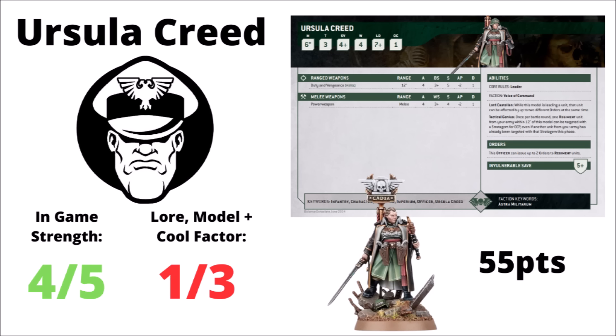Next up is Ursula Creed. What might have previously been a max-score unit has taken a dent to its reputation with the latest balance dataslate. She can't do 3 Fields of Fire 5 anymore with her Tactical Genius ability, but she can make a lot of other stratagems cheaper. Getting Fields of Fire for 1 CP over 2 CP is still nice. The Locus ability to do 2 orders at once on one unit can be useful, though situational as Creed tends to be hiding at the back. She's very cheap and can do 2 orders — a lot of value. I'm giving her a 4 out of 5 for gameplay.